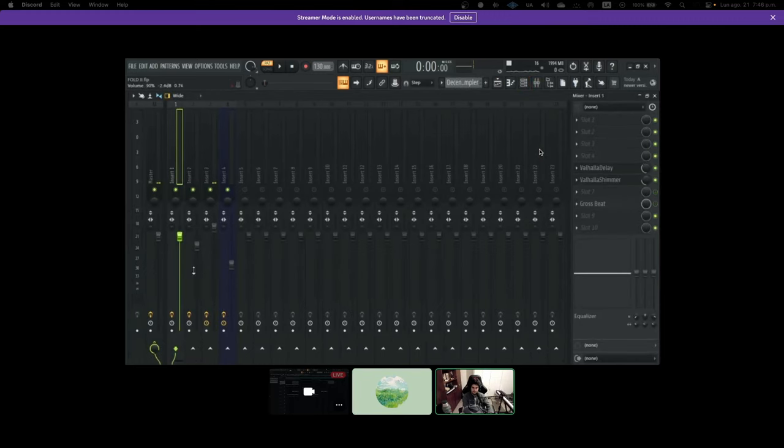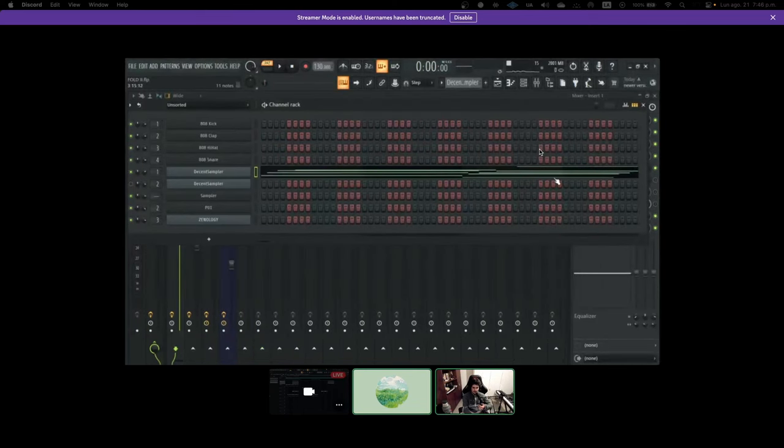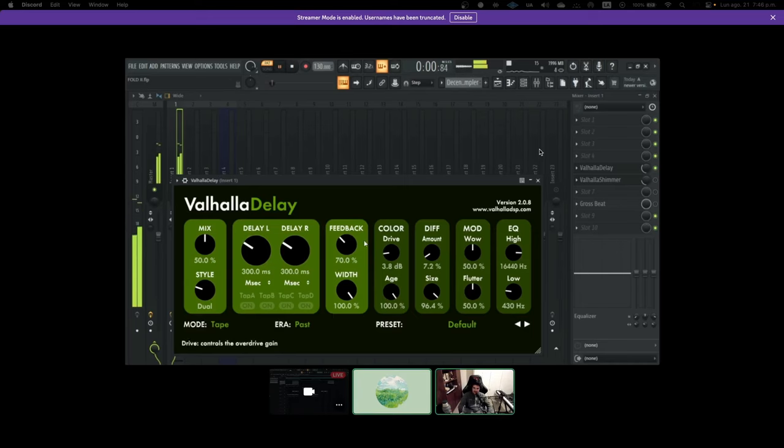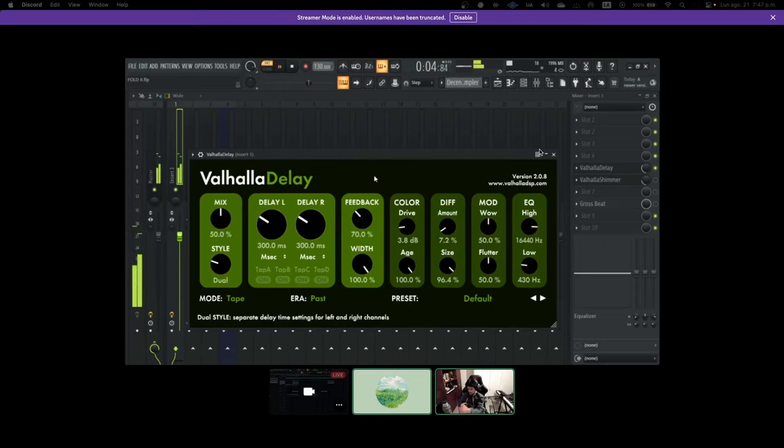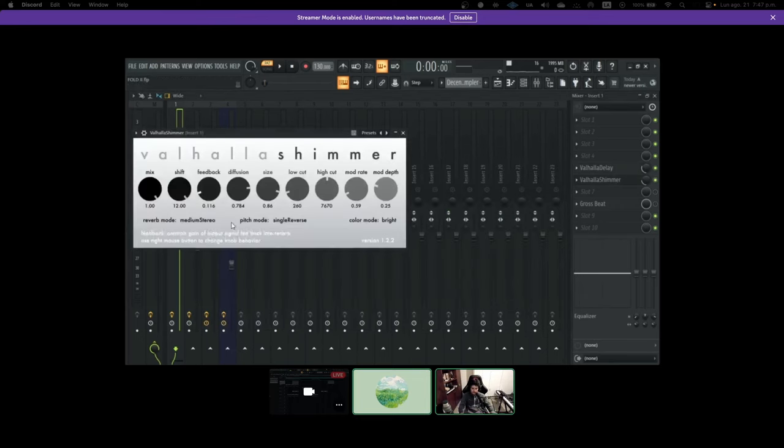Now for the piano — let me show it without effects first. Without any effects it sounds pretty plain, but the processing adds a lot — it changes things so much. I really like to develop my sound in the mixing process. The free Piano Book piano literally sounds like a 300-dollar Kontakt bank once you process it. You should download Decent Sampler and Piano Book — it's amazing. For the piano I added Valhalla Delay first, then Valhalla Shimmer in reverse mode with medium feedback and stereo settings.